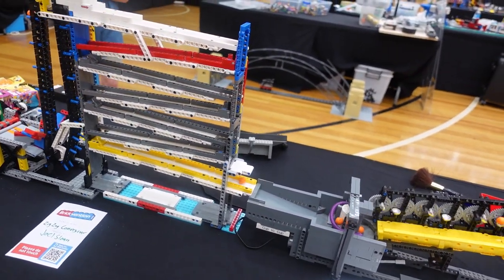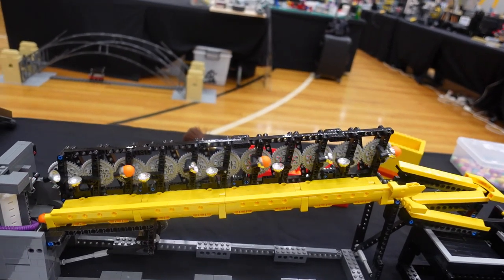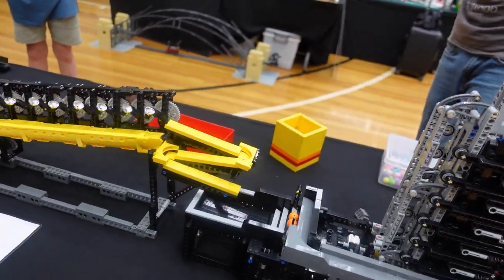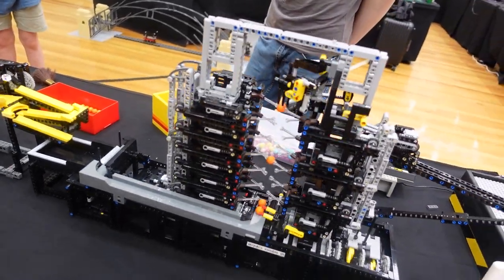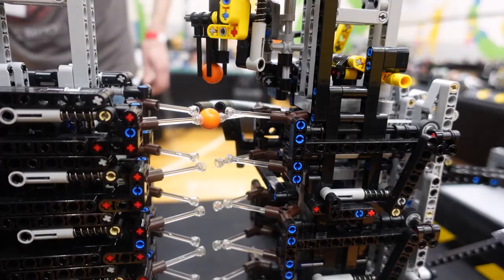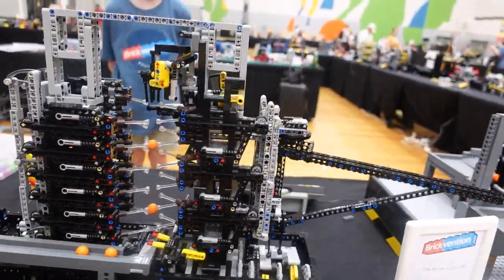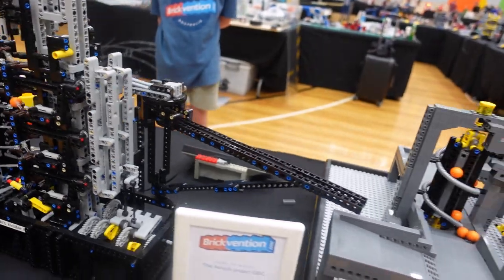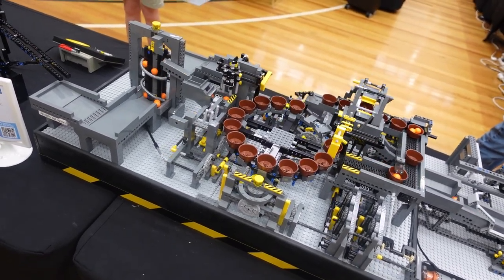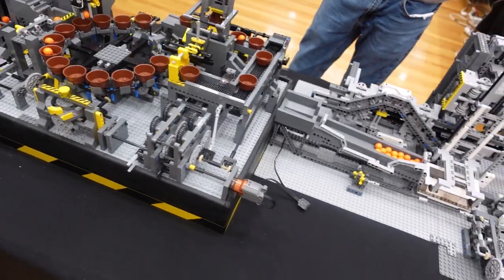Even some of the basic modules, like just a downward ramp, are really popular — people just love watching the balls come down. The next series of modules around this corner are by a Japanese builder called Akiyuki; Aaron has built most of these ones. Very intricate, very interesting to watch. The invisible lift is one of the more famous ones — it's just amazing to watch the antennas move the balls up as if they're going up by an invisible hand. There are instructions for all these online. The ball factory is one of the other most famous ones, an early design from many years ago. It requires a lot of timing to get all the gears working and so far this one has run pretty well.